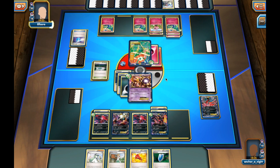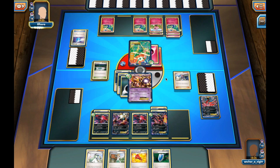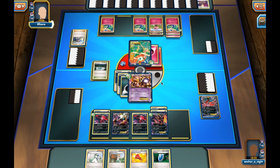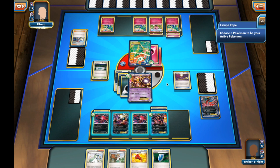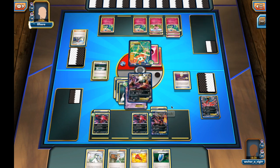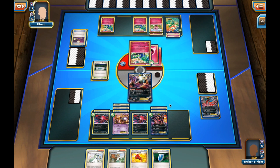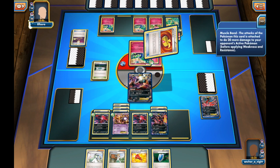My opponent takes a while to plan. He can't stay with the active Pokemon, so we see him Skyla. The question is whether he has a Max Potion, a switching card, or an Ultra Ball. He goes for an Escape Rope — a fairly clever play. I can only send up something that won't be knocked out, and that's my Darkrai EX with 180 HP. I send up Darkrai and he sends up Xerneas, the non-EX variety.